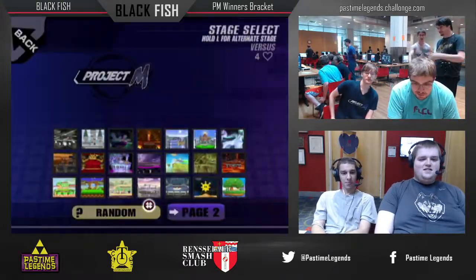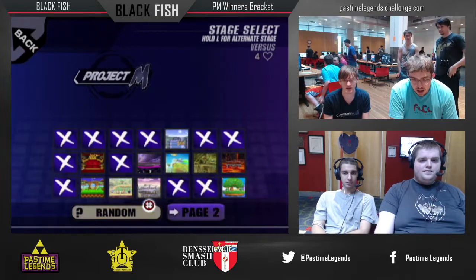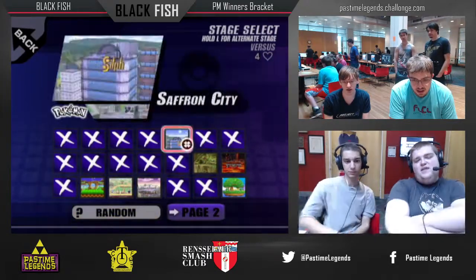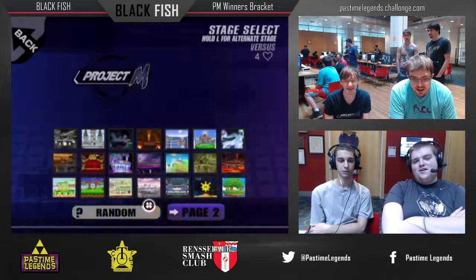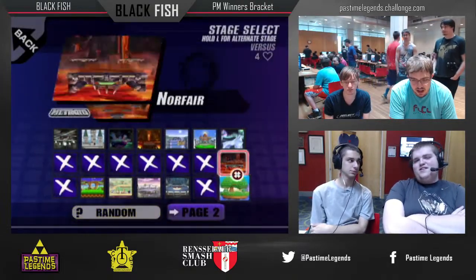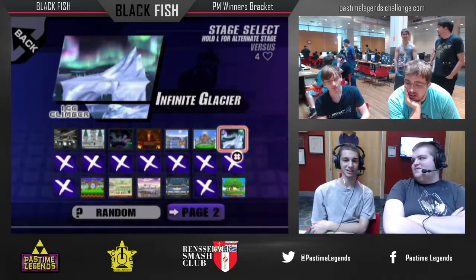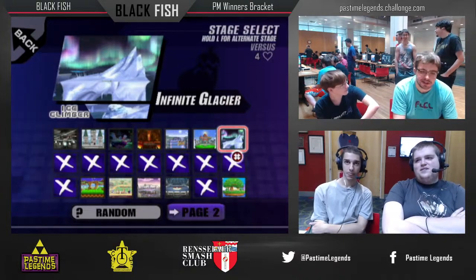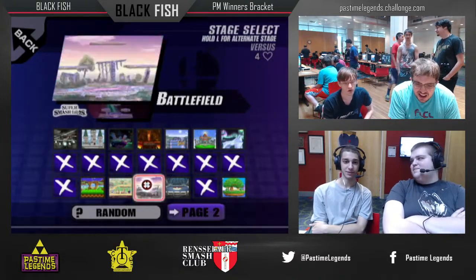Sol is definitely the Falcon main, but plays Roy in this game. Really good matchup for Donkey Kong vs Roy, cause Roy's like a heavy fast faller with a large frame. Donkey Kong gets like 0 to 70 with up air. DK is pretty crazy against fast-faller-ish characters. I think this is like Donkey Kong's best matchup, or one of them. Unfortunate for Roy.